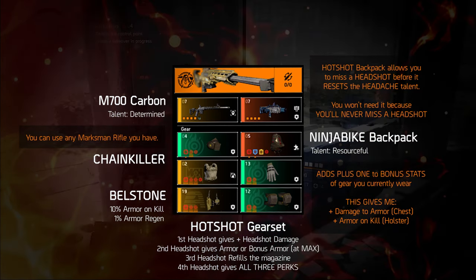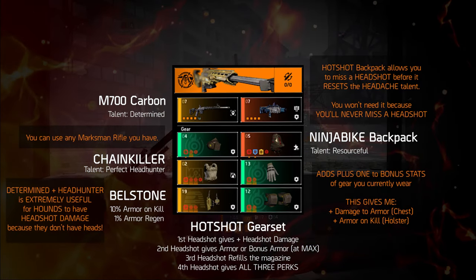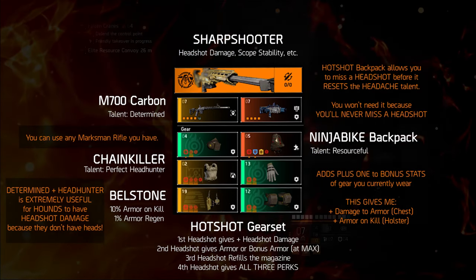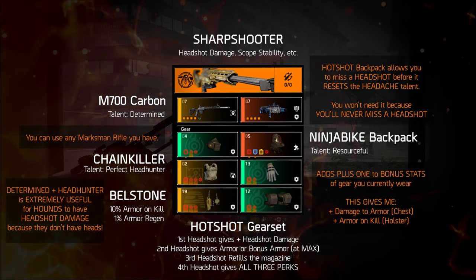For the chest piece, I have the Chainkiller with Perfect Headhunter as a talent. For the specialization, I'm using the Sharpshooter, mainly because it gives more headshot damage alongside perks that make sniping easier, like scope stability and better target acquisition.